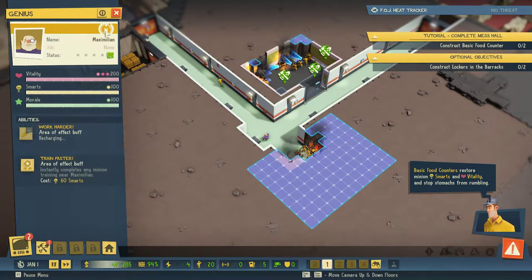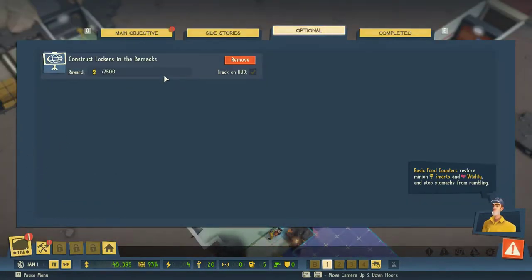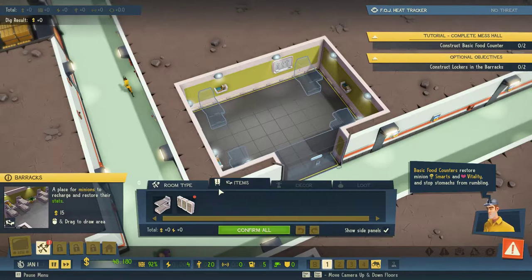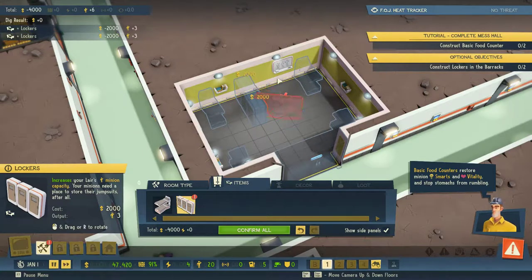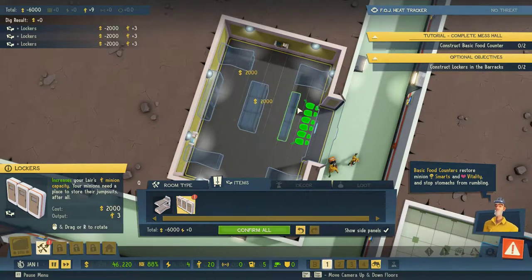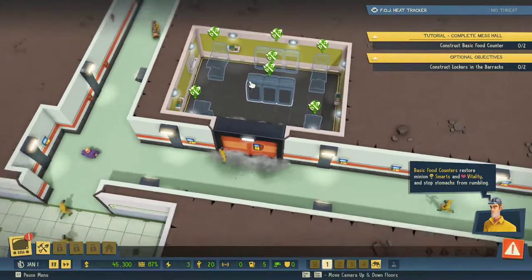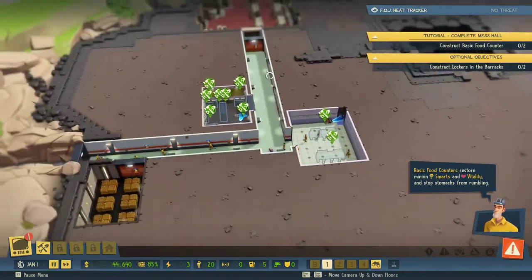We've almost got this first thing built. There's a second objective: construct lockers in the barracks. You just click on the building, go to barracks, items, lockers. Lockers increase the maximum number of people allowed in the base. We'll redesign this bit though, because this building is far from optimal or pretty. We can re-jig it later on — it's not like we're fixed to this design.